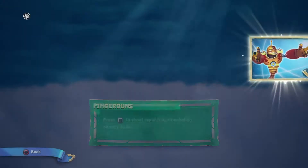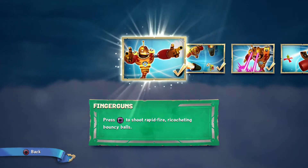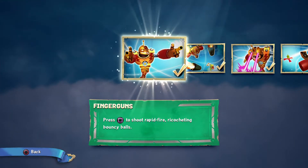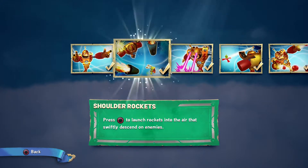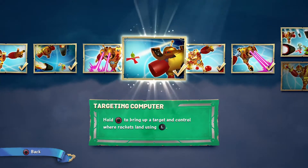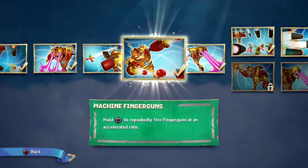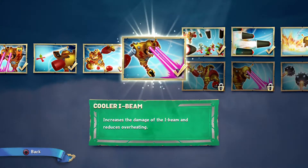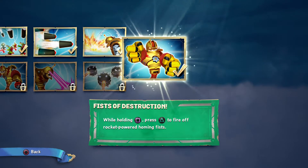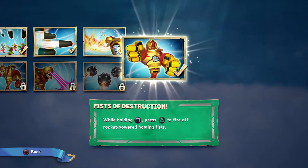First of all, I'm gonna go over the basic upgrades. There's the primary shoot to rapid-fire, secondary to launch rockets, the third move which is a laser, and then you can hold circle to bring up a target. You can hold the finger guns to do it at a faster pace — it increases the damage of the I-beam and reduces overheating. When you're holding the primary attack, you can press triangle to fire off fists.